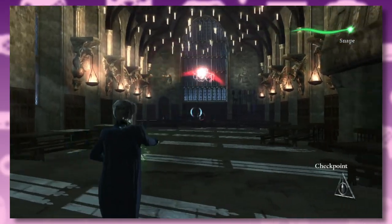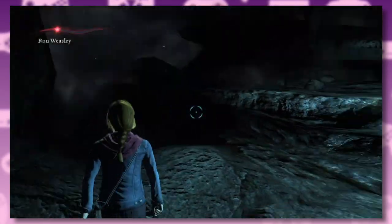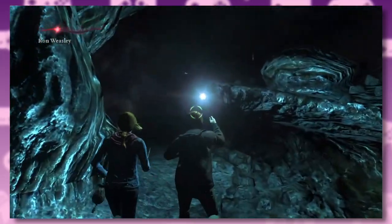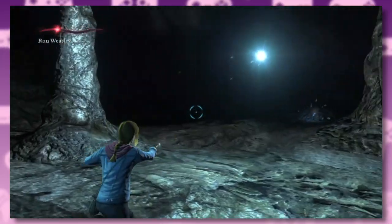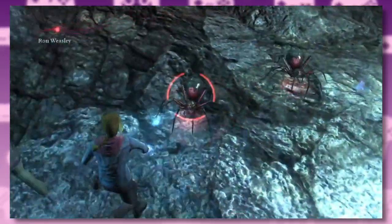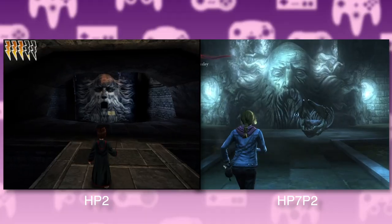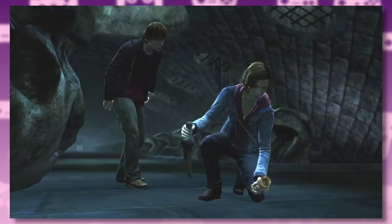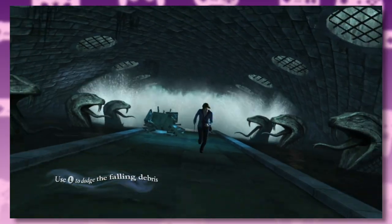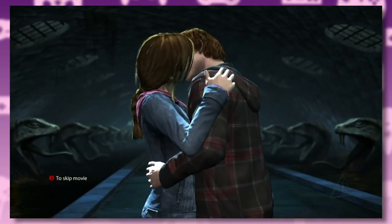You actually get to play as McGonagall, and she has a shotgun spell — incredible! The next level has you playing as Hermione in the Chamber of Secrets. It's kind of a twist on an escort mission. Technically Ron is the one escorting you, but you've got to protect him from the spiders while he finds the right way to the chamber. This level takes forever to get through, but at least at the end you get to see the Chamber of Secrets. And every time they destroy a Horcrux, Voldemort gets a terrible neck cramp. The level actually ends with a Crash Bandicoot stage, and your reward is having to snog Ron.